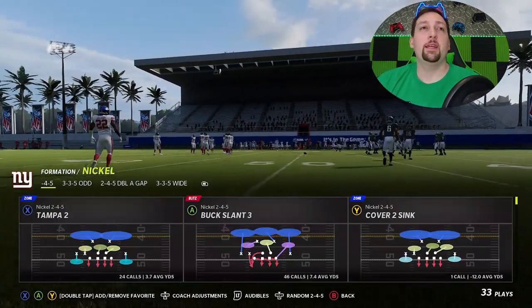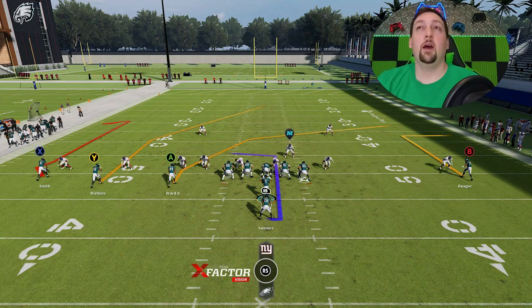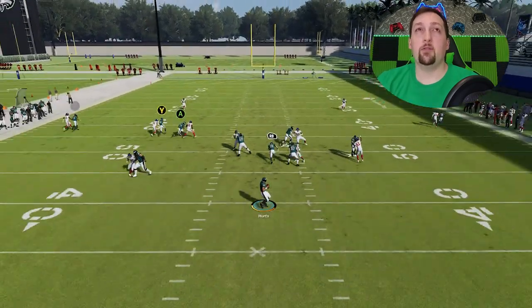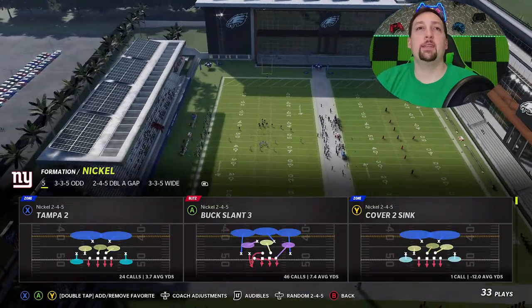Cover 2 Man will have the exact same effect. The setup is going to be the exact same — just put the B route on a 10-yard out route once again. That's what splits the safeties, so you really can't go away from that. You can see the Y route gets right up the middle one more time. The safeties are split because of that 10-yard out route, and we have a very easy one-play touchdown against Cover 2 Man as well. Both of those Cover 2s react the exact same way.